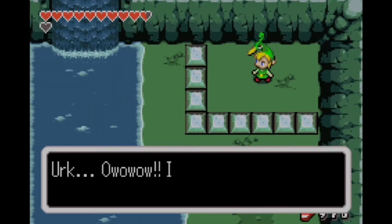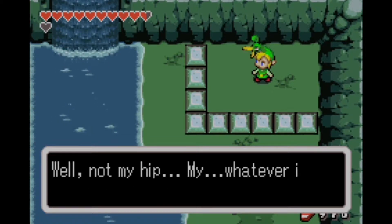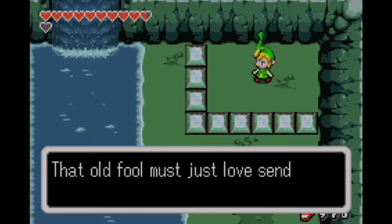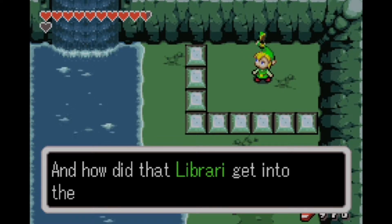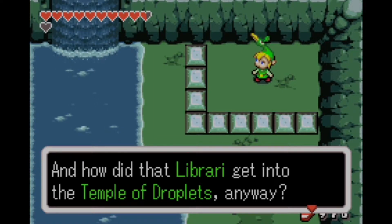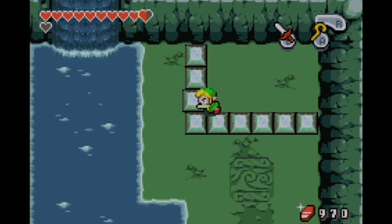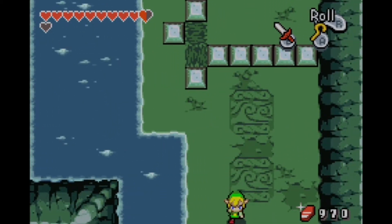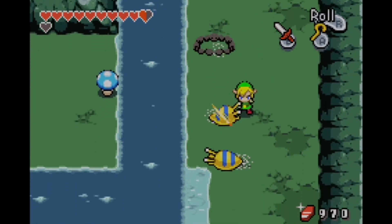This is part 28 of the Minish Cap. Right off the bat we're going to be getting the flippers, which will allow us to eventually enter the fourth dungeon. In this game, the flippers didn't feel like they opened up as much as in past games. In Link to the Past, getting the flippers felt like we could go everywhere, but it still lets us get a lot of heart pieces in the next part or two.